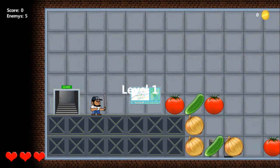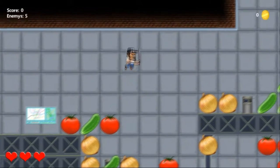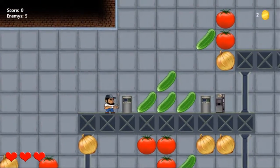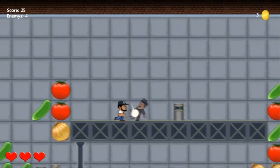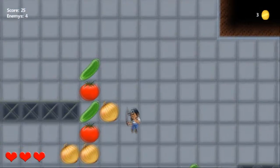So basically I need to use my arrow keys to move, spacebar to jump, and Z to use my dagger. I've got to kill guards — I've got 4 and a dog in this level, actually.